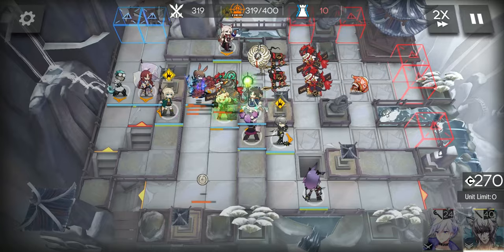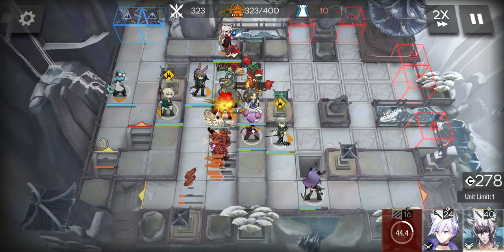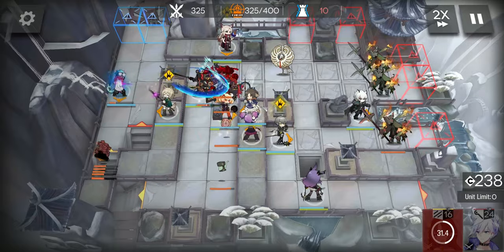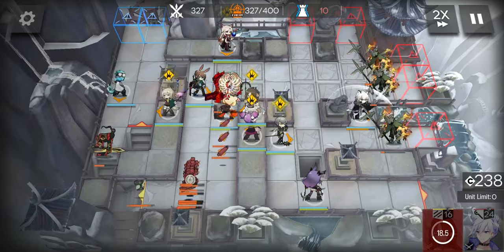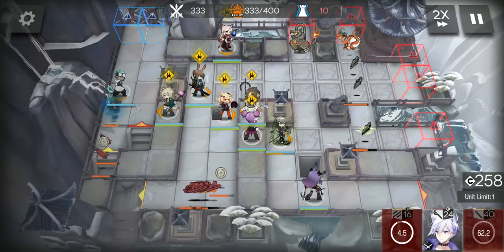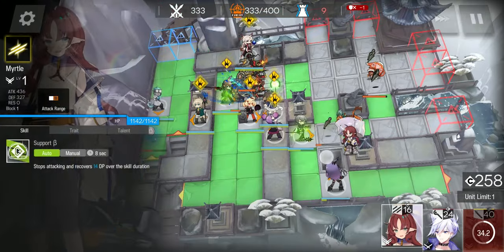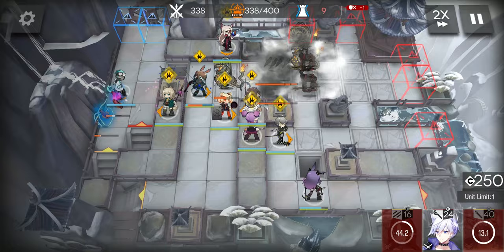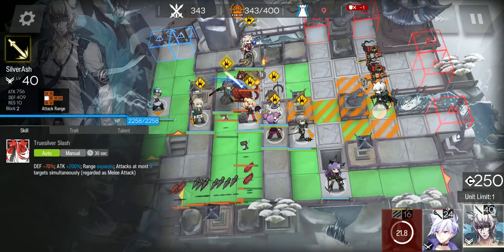At 320 kills, retreat your vanguard. Then after your Hook Master drags the teapot into the hole, deploy Silver Ash facing right. Start True Silver Slash as soon as the sinking sands appear. Then start Erin's skill to deal some damage on the original forms, and retreat. At 333 kills, deploy Myrtle to suffer its third attack, then retreat. For this dragon, you don't have to do anything — your Hook Master will drag it into the hole. Then deploy Silver Ash facing right.